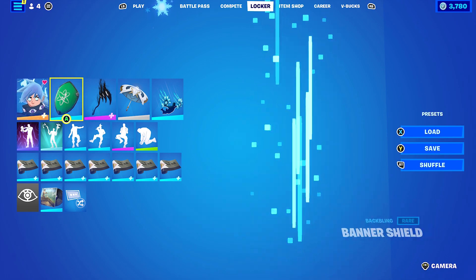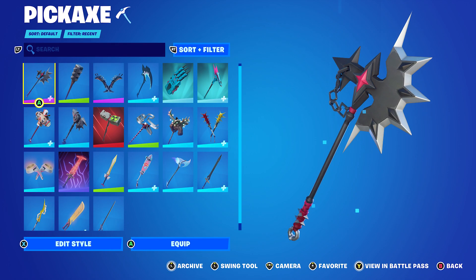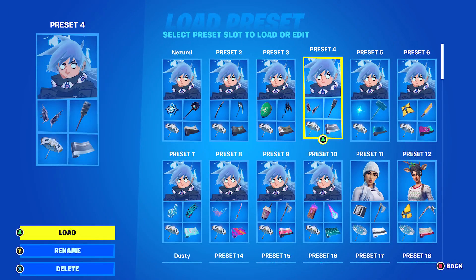The wrap has eyes on it, which goes very nicely with the skin itself — it's got eyes on the jacket. I do like this pickaxe a lot. Nozumi's pickaxe is very similar to this one. If you look at Nozumi's pickaxe and then this one, they look very similar.